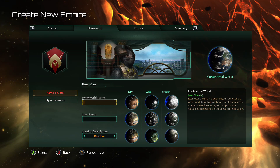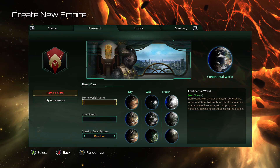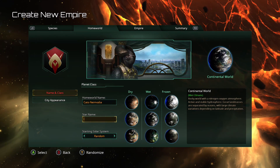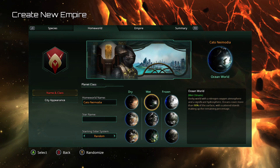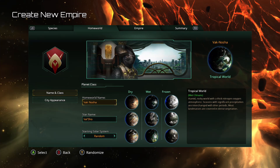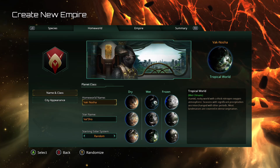Our homeworld, of course, has to be Cato Neimoidia. Now if I was trying to be the full Confederacy, their capital was actually Serenno — Count Dooku's homeworld — but we're not gonna do that. It is a wet world, so let's do a tropical world. The randomization system is a little finicky on this, so if you're gonna try this out for yourself, be wary when you do the randomization. Go to city appearance.